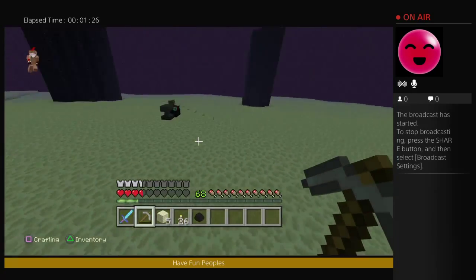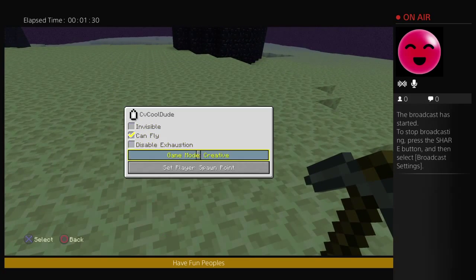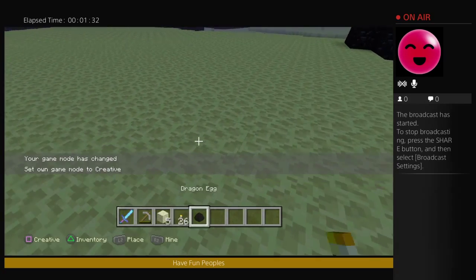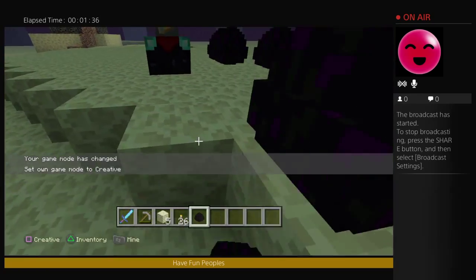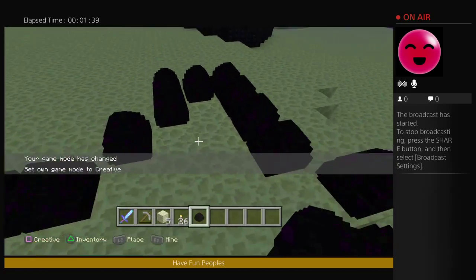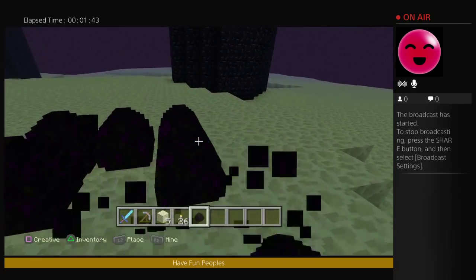Now I'm going to show you guys how to duplicate it. You need to go into creative and you could just place it all around, and then you're actually duplicating the ender egg. You can also destroy it too.